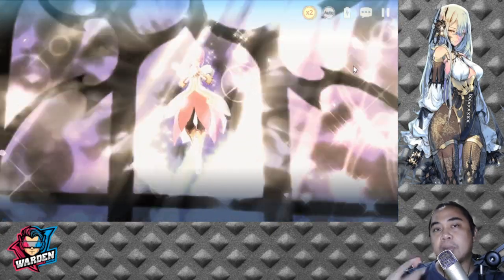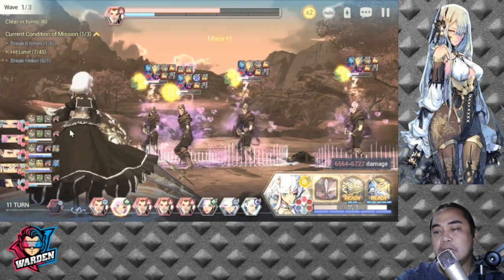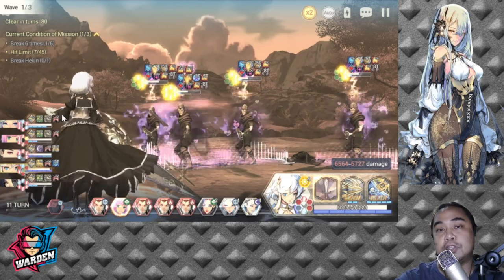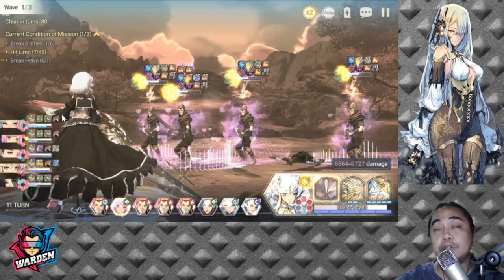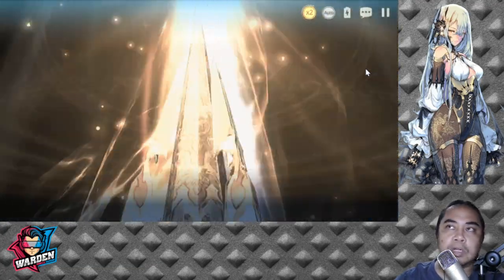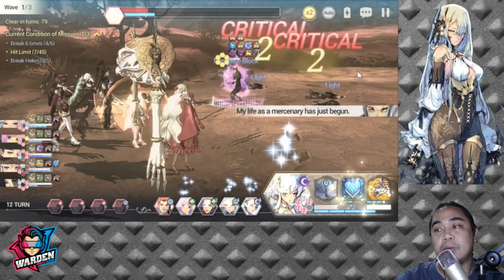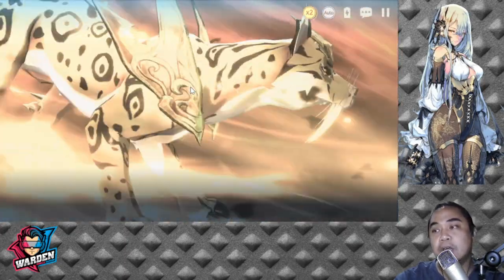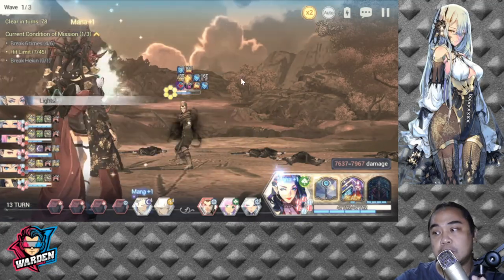On her second use, she starts with 10 mana, and after using S2 again she goes down to 2 — she used most of it and gained some mana back as well. So: first turn she uses S2, second turn she uses S2 with no mana gain, then the mana gain triggers on her third turn after she uses S2. It only triggers when she uses her S2. This makes for very good character design in terms of skill spamming.